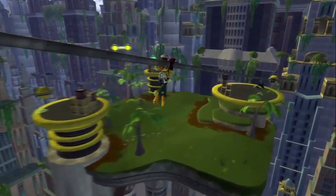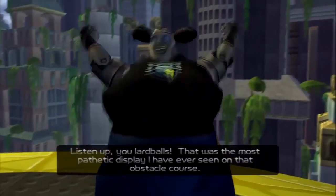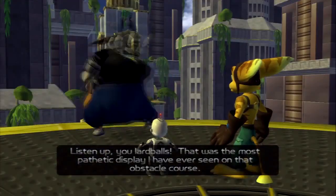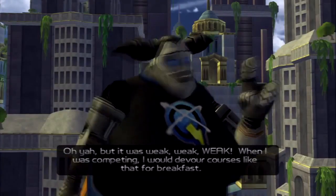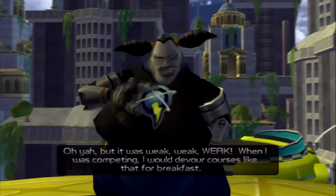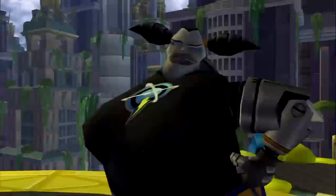There's a gold pole down there — it's Helga. I miss Helga. In this first game I think she was just 'the training course lady' — I don't think she had a name. We brought her back in Ratchet 3 and gave her a name because she was so great.